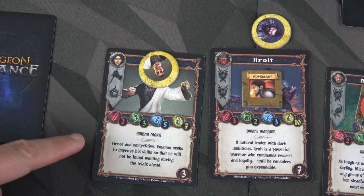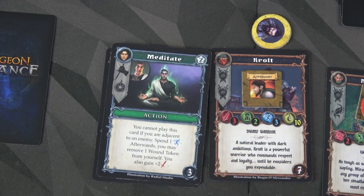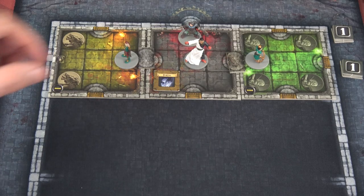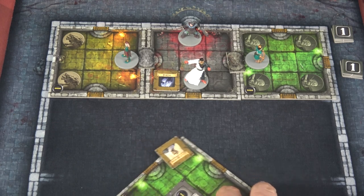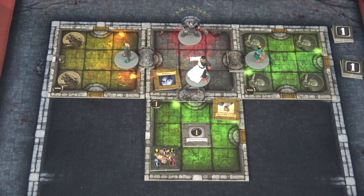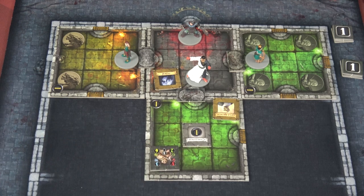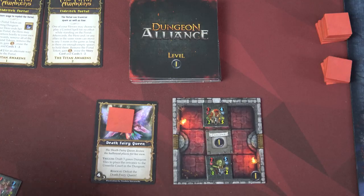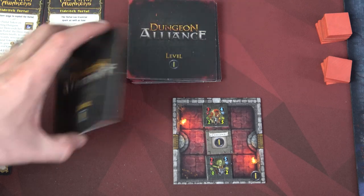Our Human Monk will go next. He has two basic attack, three dodge defense, moves five with seven health. The first thing we're going to do is play Meditate, so he'll have four movement remaining. Afterwards, you may remove one wound token from yourself — I don't have any — but he gains plus two to his basic attack, so his basic attack is now four. Emanon will use movement two to move here. Movement three: he's going to open up this unlocked door and bring out that Ogre. That is the second time we've drafted a green tile, so our Death Fairy Queen is almost out.